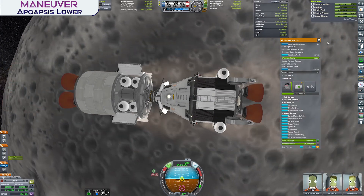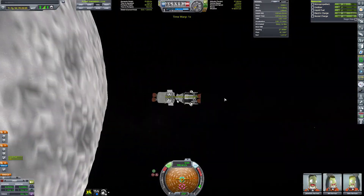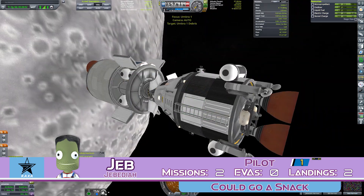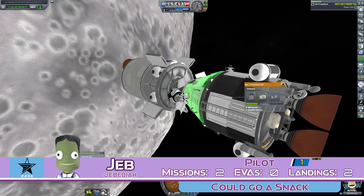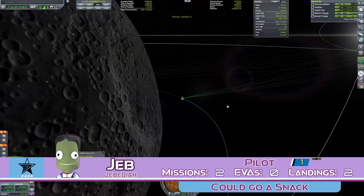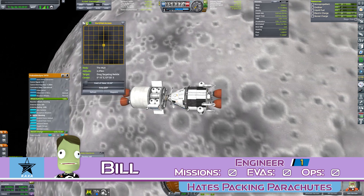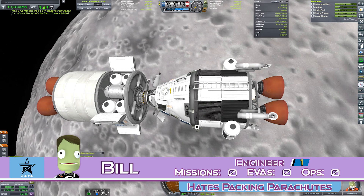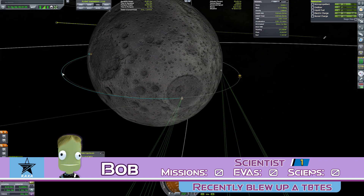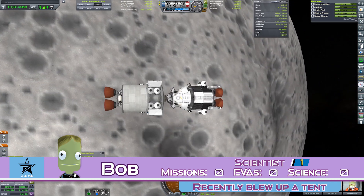Returning for his third mission and commander of Umbra 1 is Jeb. After Val beat him to become the first Kerbal in space and in orbit, the Kerbernaut office threw him a bone with the chance to command the first crewed landing on the Mun. In the right seat, serving as engineer and mission specialist, is Bill, who is getting a lot more than he bargained for on his first mission — he thought this was only a flyby. Our mission scientist is the always affable Bob, who happily accepted the mission for legal reasons.